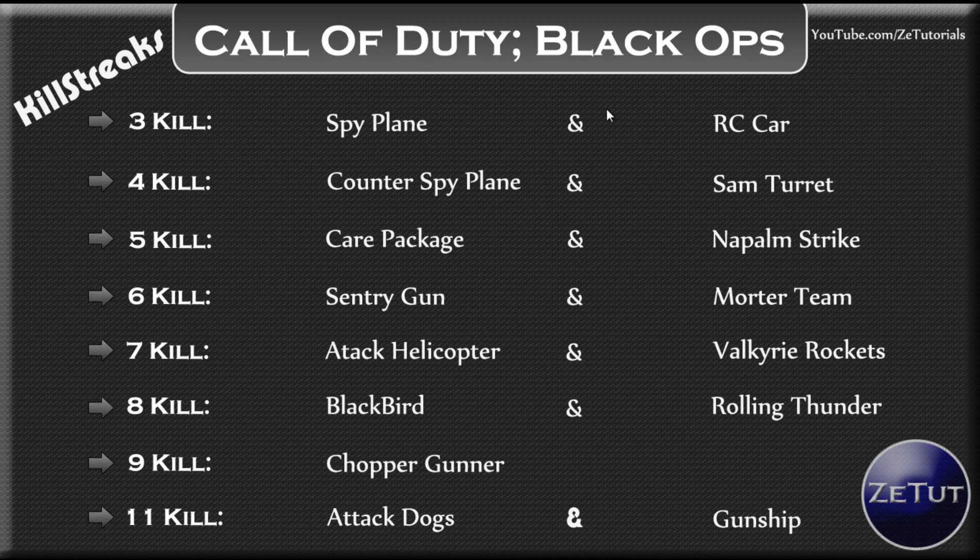For eleven kills you have attack dogs, returning from Modern Warfare 1. People don't realize how powerful they are — that's why they're at eleven kills. You also have the gunship, which I'm guessing will be like an AC-130 with both a machine gun and a missile launcher.